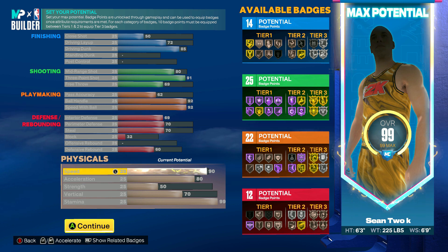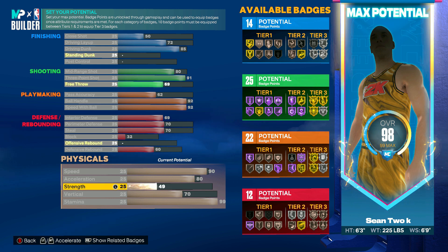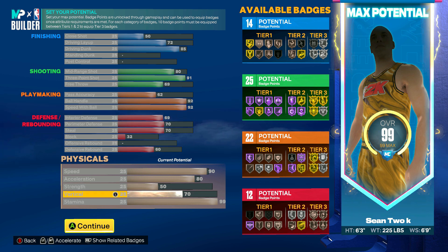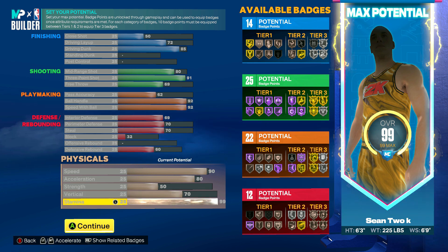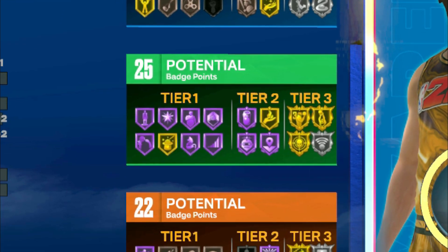I've seen some other people going with like 80 speed. For the acceleration I went with an 80 — I feel like that will be perfectly fine. For strength I chose to put that at a 50 to stop post scorers if I ever need to, and people have been saying to put your strength up because it will be important, so 50 feels good. For the vertical I put it high enough to unlock dunks like Russell Westbrook's dunk package. For stamina — a lot of the 2K community was worried about stamina being a big problem — this is the perfect build if you're worried about that, because we get a 99. The available badge count will be 14, 25, 22, and 12.